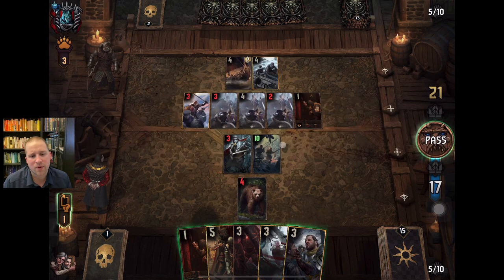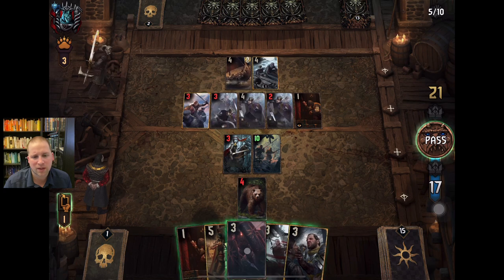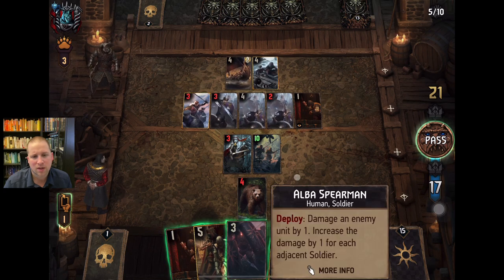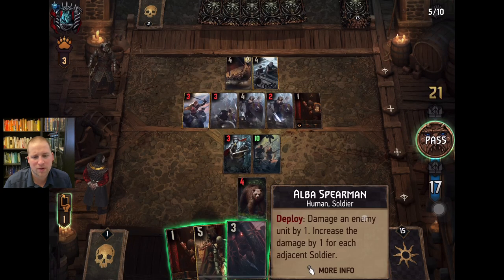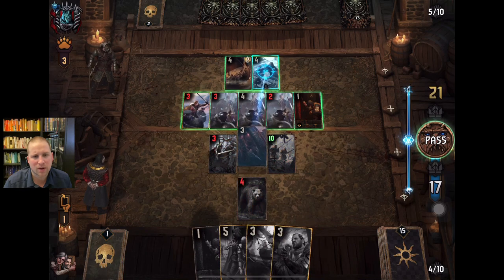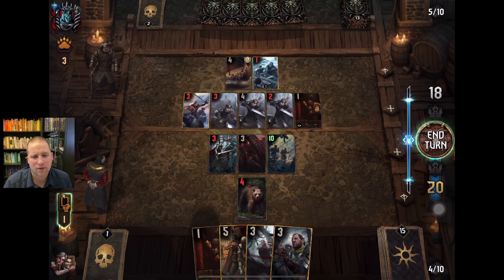They are still hacking away at me. I think right now he is building up to do a special card combo — one of my favorites, actually. We are just going to keep trucking along. These are both soldiers, so remember you can check whenever you have a unit that says 'damage an enemy unit by one — increase damage by one for each adjacent soldier.' So we can do that and get Harald down to one.